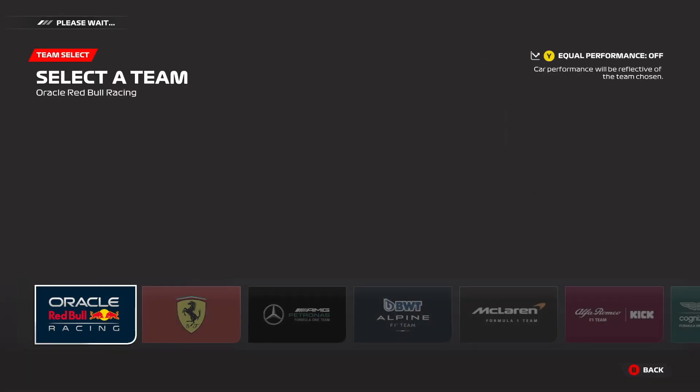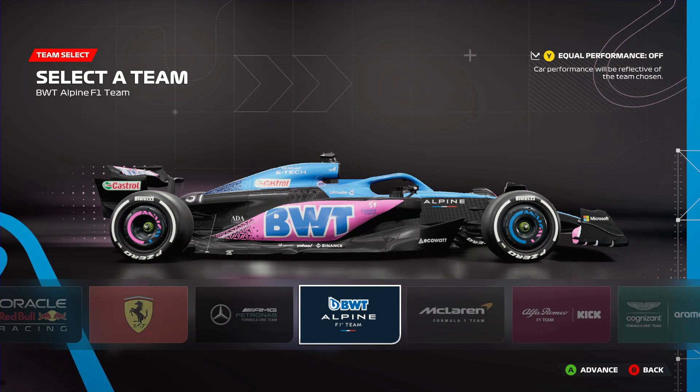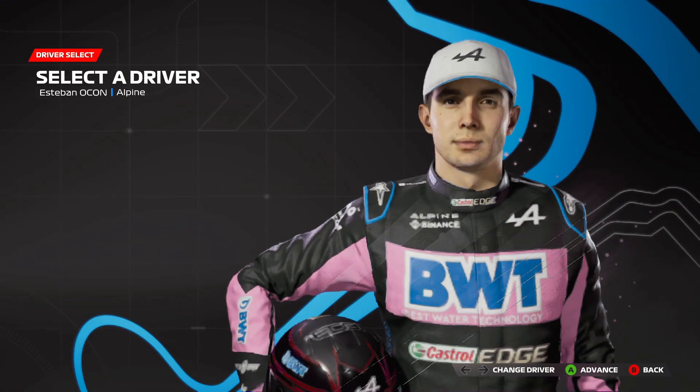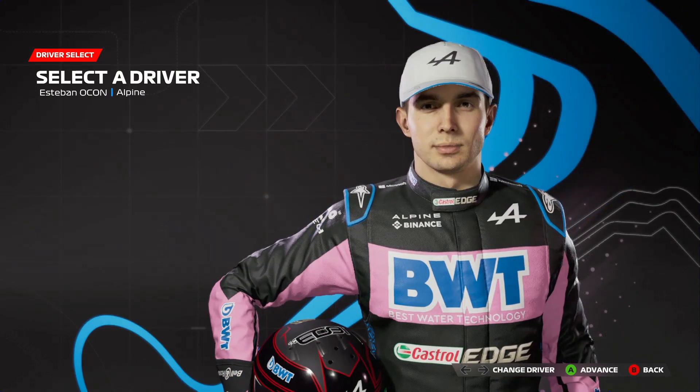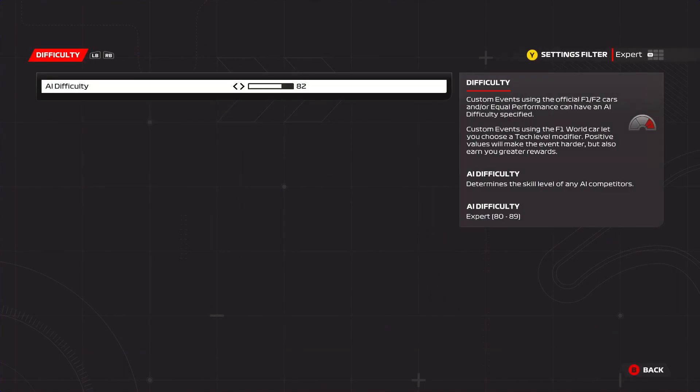Last episode we played as Aston Martin and we weren't that quick, which hurt a little bit. Y'all know me — I'm a fan of Alpine, so we're going to go ahead and choose Alpine. I would choose Gasly but I'm going to go with Ocon. Ocon's doing pretty good this season. For difficulty, I had it at 82 for Qatar — I think I'll bump it up to 92.